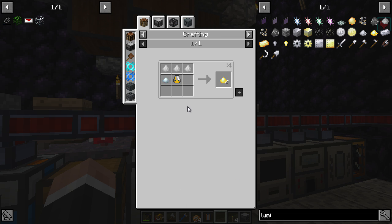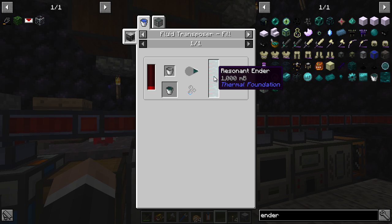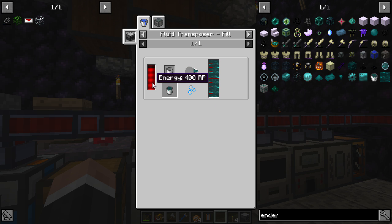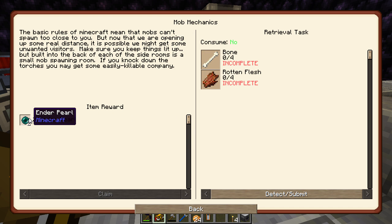Lumium blend is tin, silver, and energized glowstone — fair enough. The big one is endarium blend: lead, platinum, which we don't have a lot of, and a resonant ender bucket — that's a thousand millibuckets. Each ender pearl gives 250, so that would need four ender pearls to make one batch. At the crossroads you get two ender pearls for four bone and four rotten flesh, so that is only two — it's an issue.